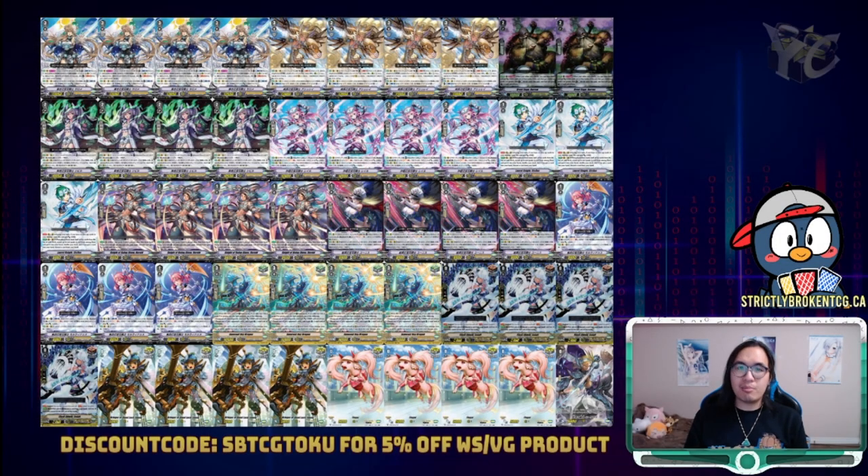Royal Paladins finally got some lovin', and holy moly is this support good. Even ignoring our new boss unit in Salome, the new Grade 1 and Grade 2 cards are amazing enough to go into any deck alongside the other Jewel Knights. The new cards provide the clan such a strong early game that even a deck like Thing Saver Dragon can make good use of it. Let's break down the new cards together and take a look at the list I've brewed up.